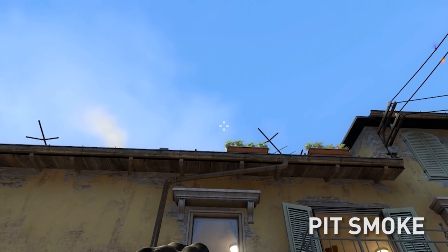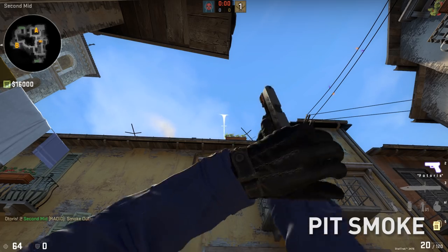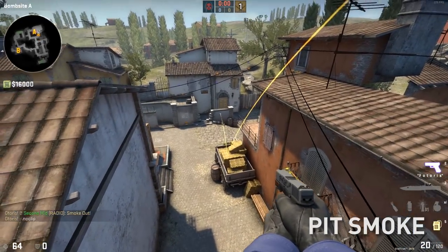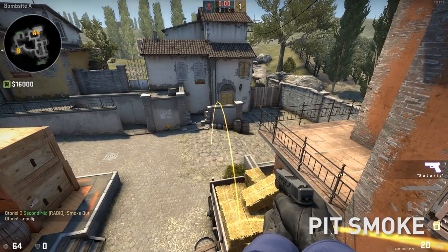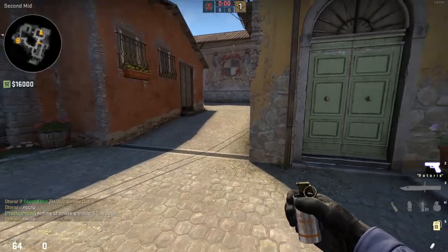Aim on the left side of the flowers, pull up to the height of the antenna on your right, quick throw. It's going to bounce and then bounce towards the pit wall, blocking off very common angles.